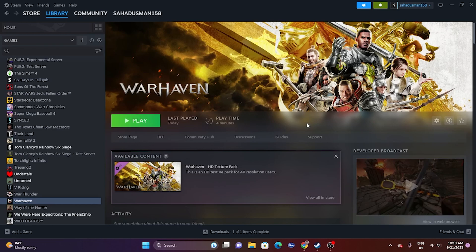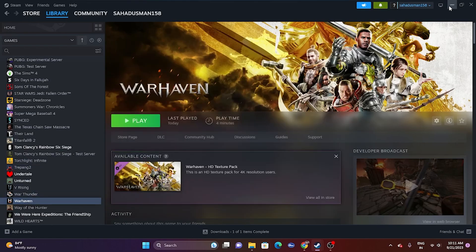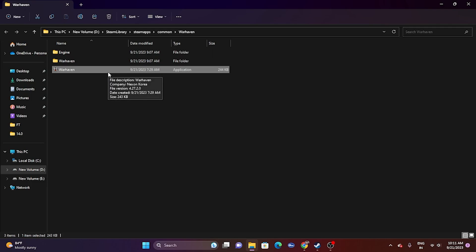If that is not working, move to the next one: launch the game from the installation folder. It's very important to launch the game from the installation folder because launching from Steam can sometimes cause crashing issues. Just right-click the game in Steam, go to Properties, go to Installed Files, and click Browse. Then navigate to the installation folder and launch the game from there.